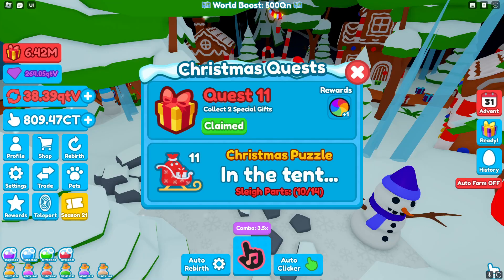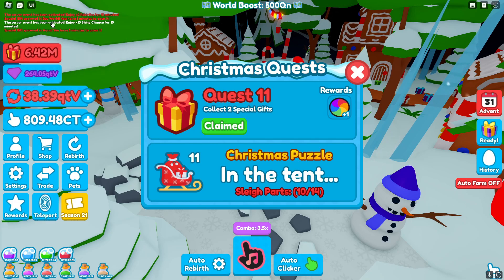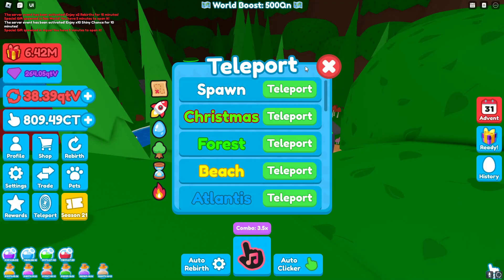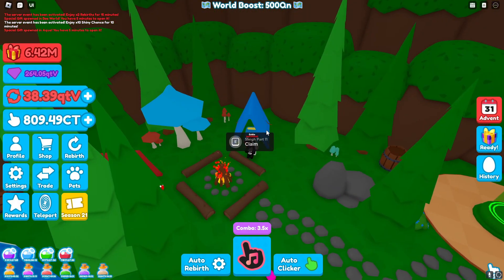Quest 11 — collect two special gifts. Remember I would highly recommend being in a private server, because once a special gift spawns only one person in the server can claim it. You can see where the special gift spawns in the chat, and they spawn in once every 30 minutes. As for the Christmas puzzle it says in the tent. Click teleport, go to the forest, and if you walk over here to this blue tent you will see the sleigh part right here.